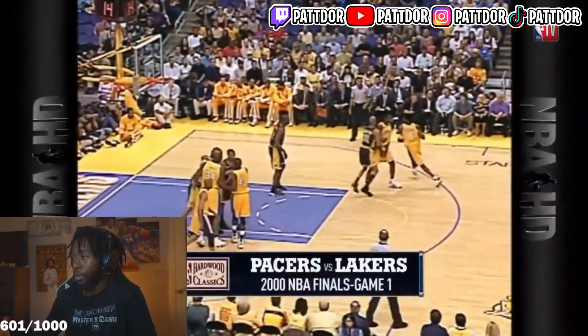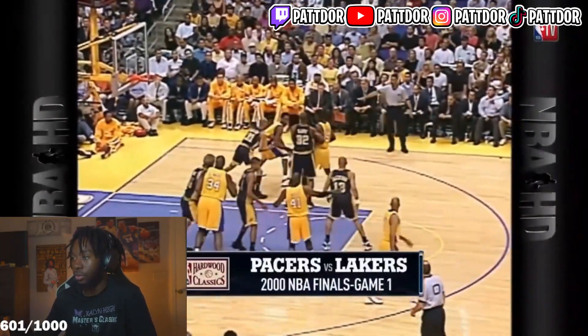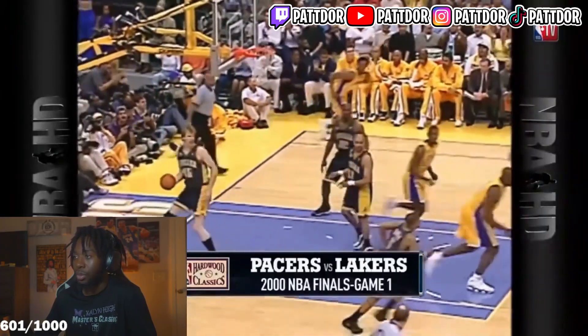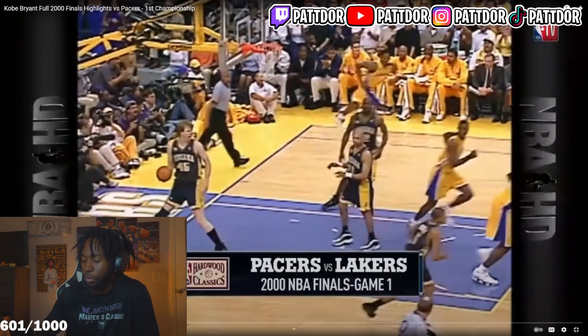Match up against the Pacers. Miller's on Bryant — Reggie on Kobe. Kobe to the baseline. Here's his turnaround to tie the game. So much attention towards that middle.